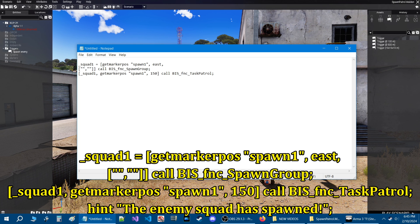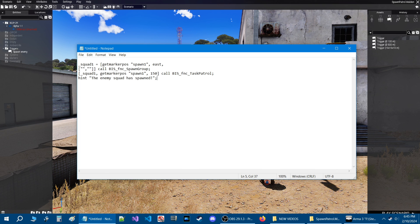Hit enter again and we're going to add a hint — you don't have to have this hint. This is just to tell you in your test mission that the squad we're going to spawn has spawned; it's just some feedback. So type in: hint space end quote 'The enemy squad has spawned!' end quote, and then a semicolon.